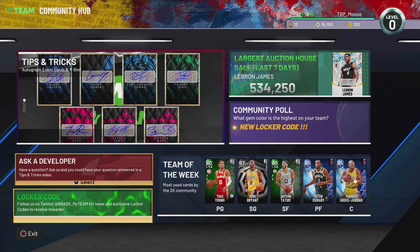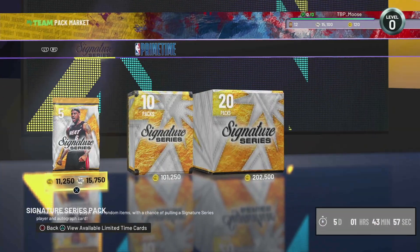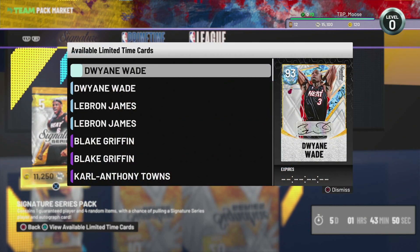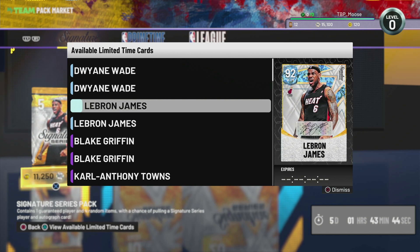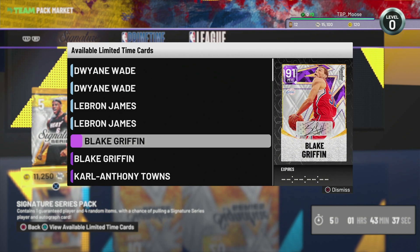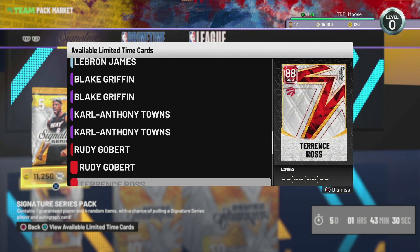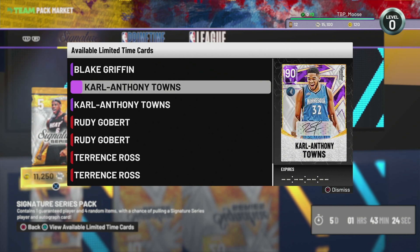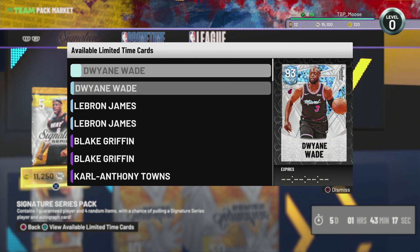I don't even actually know where you go to buy packs — pack market, unopened packs. Do I even have enough to open one? Nope. I'm just curious what kind of stuff you can get. It looks like a diamond D-Wade, diamond LeBron — there are multiple LeBrons and multiple D-Wades. Then you've got amethyst Blake Griffin. Why are there multiples? Let me know down below in the comments — what does the signature actually do for you in the game? Does it change anything or is it just more rare?